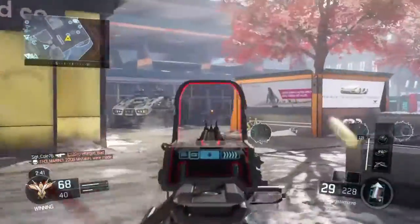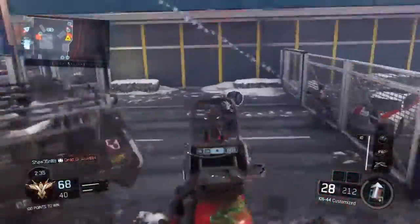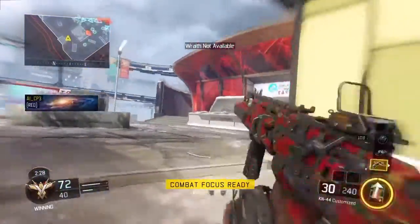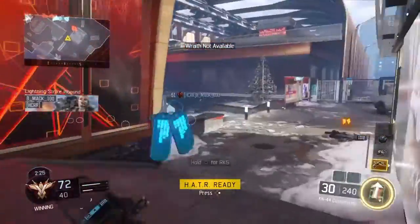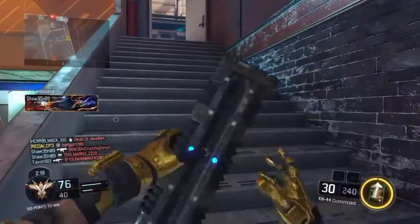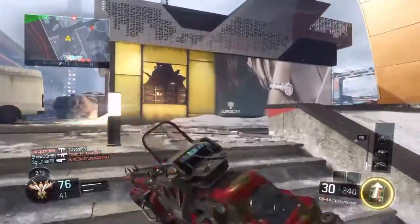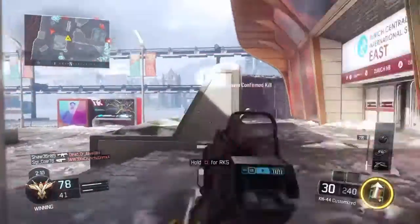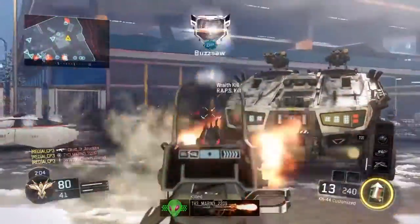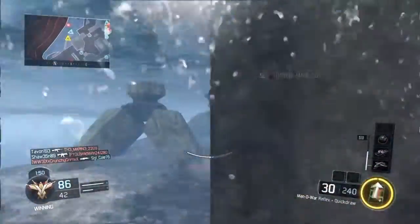Look at these guys trying to knock down my score streaks — my RAPs got those guys. Got another set of streaks: the Wraith, the Hater, and the RAPs ready to go — dropping them in, let's go! The RAPs are going in, the Hater getting me assists, just getting straight points off the back. I didn't really pop my Combat Focus much here because the score streaks are just going in.